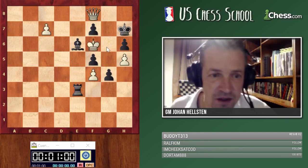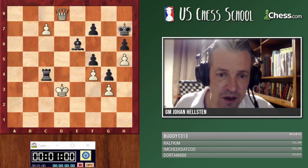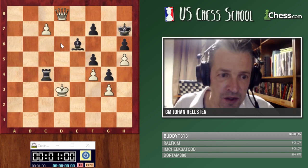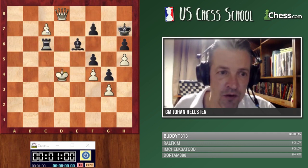A nice, practical example. To win this game you have to use the king and consider a temporary queen sacrifice. King d3 is the right choice, then use the queen to dislodge the black rook — if they play rook c6, continue with the king march. Without the king, we can't break the fortress.